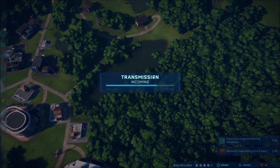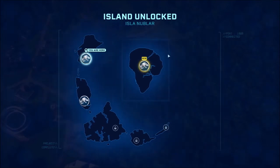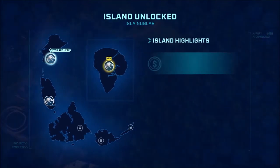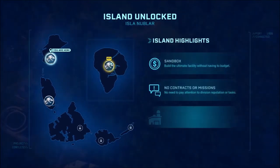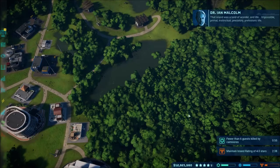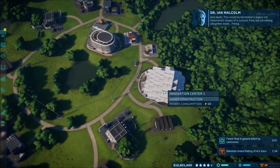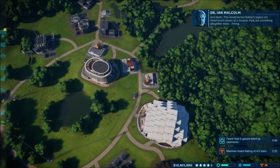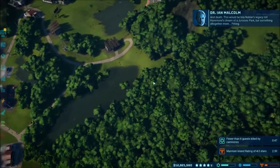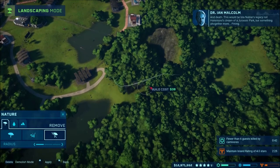Oh wow — we got a big thing coming in: we unlocked Isla Nublar! So now we have this — this is of course the main island from all the Jurassic Park series that you can play around in. You have no money, no contracts, keep all your projects — impossible, primal. So it's just a free play area, which is what I really want to get into. This would be Isla Nublar's legacy.